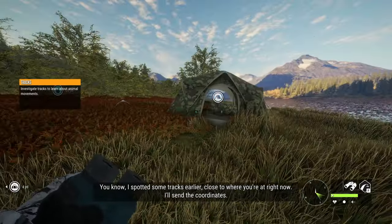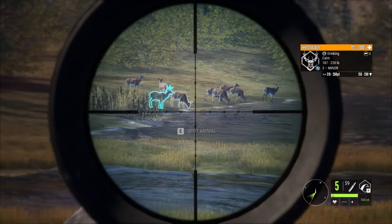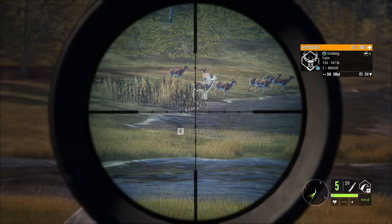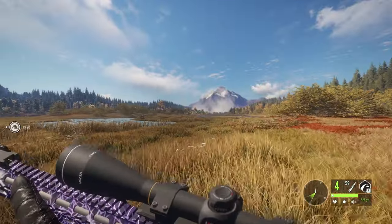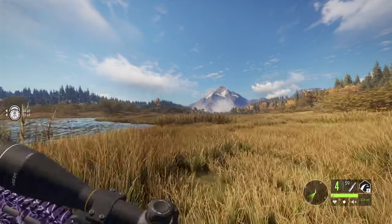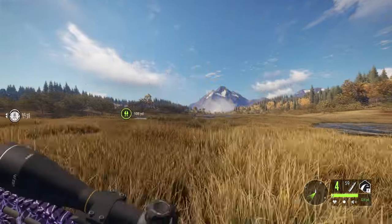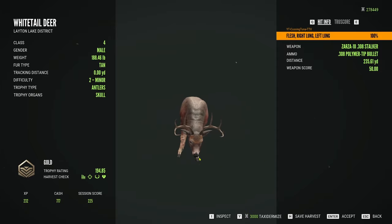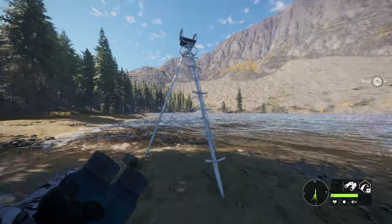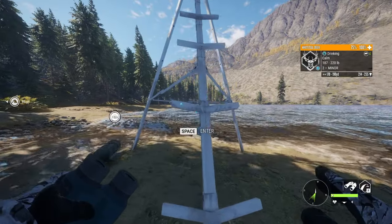We're starting with the .308 and we got a really nice buck — a 214 — two really nice bucks out here. We're gonna try to catch out on him. Just imagine with the .300 you could take down moose, bear, Cape Buffalo, level 9 animals pretty fast. Coming up to him, he's a 194 gold but his rack is a little skinny.